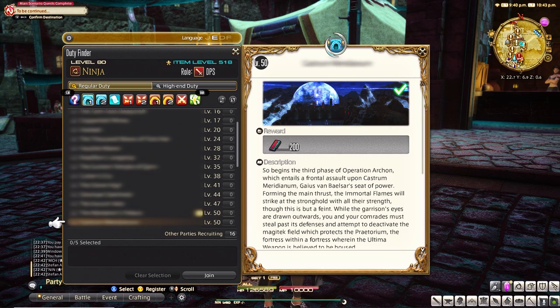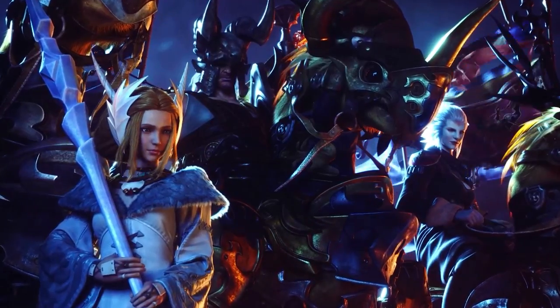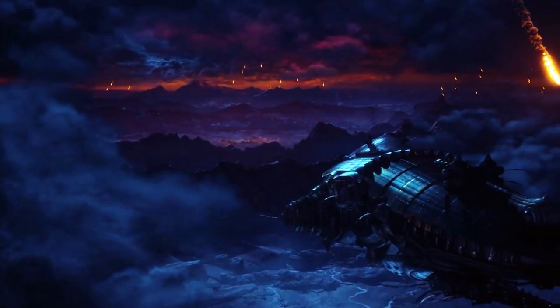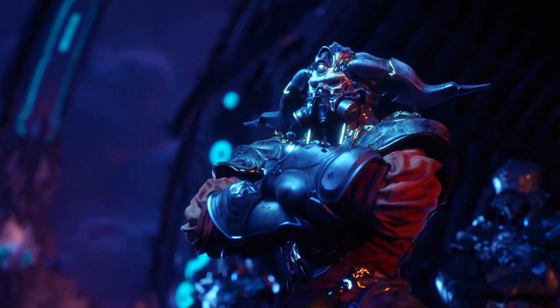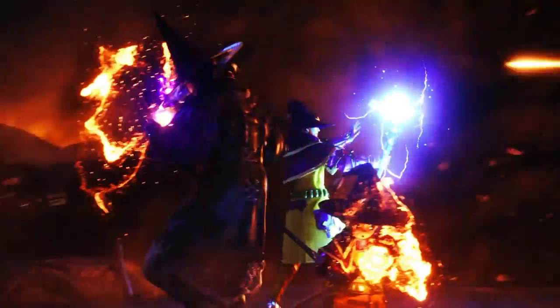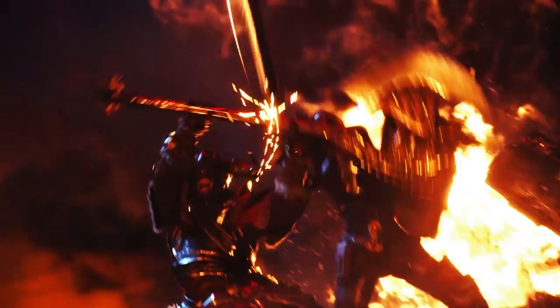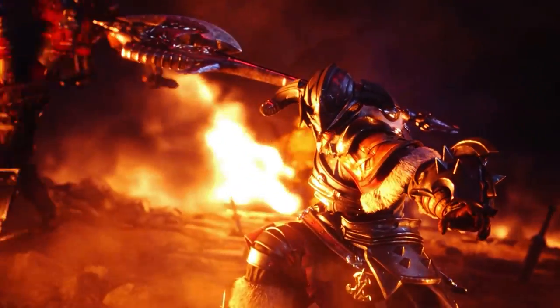Starting off in the beginning of the game, levels 1 through 49 — this is all about enjoying the story and just equipping what gets dropped through quests and dungeons. I would not go out of your way to gear up by doing dungeons over and over or side quests, as the game does a pretty decent job of providing you with the gear you need. You can also scour the market board for what you need if a piece of your gear is really lacking behind the rest. Mostly I find that jewelry is the one that falls behind, as you'll be level 44 with level 17 jewelry. Make sure to keep up on your class quests as they will drop gear for you as well.